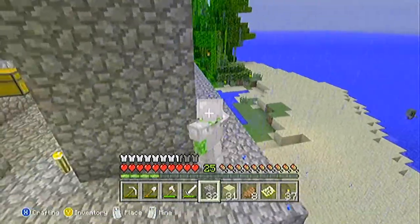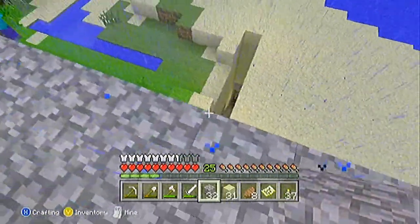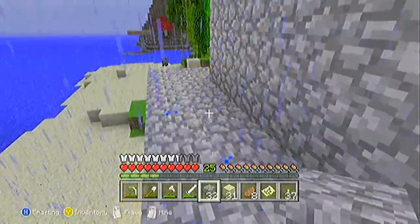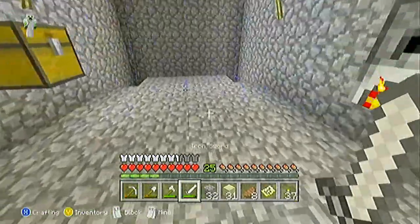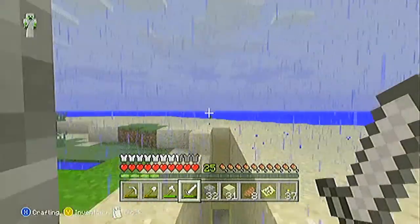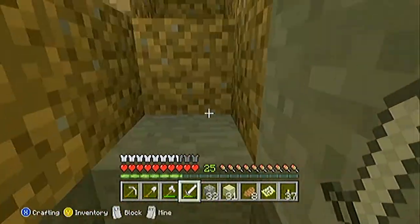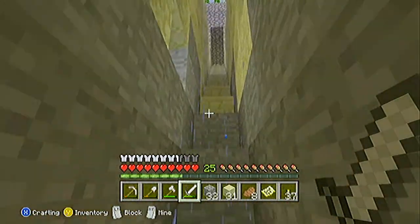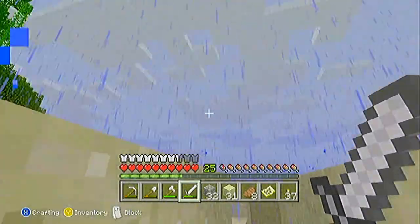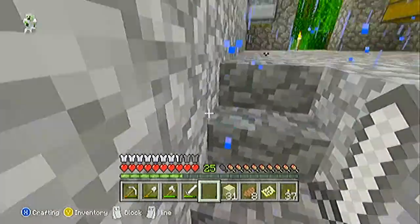Oh, that's a zombie. What are you doing in there? Now I have to come and kill you. Stupid skeletons — always messing everything up. Oh no, your drops — I want your arrows, those are good. I wish you had bones, that's what I need to start my farm. But I think I've already got enough. I've got plenty of cobble too — I could definitely make my house now.